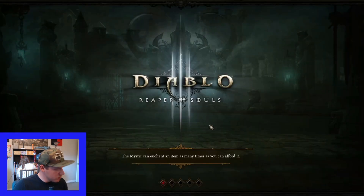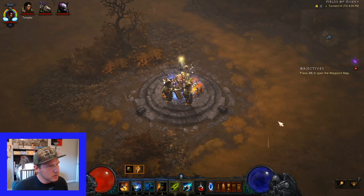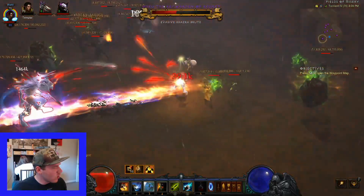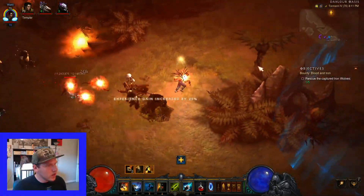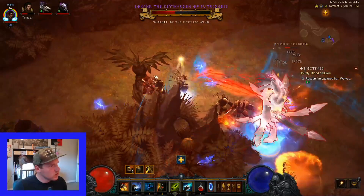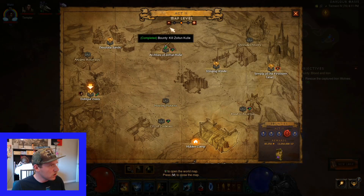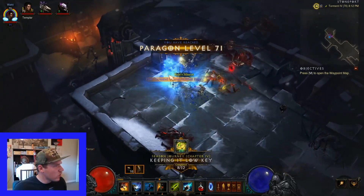Starting in Act 1 Fields of Misery. These unique enemies will be marked by purple arrows - put your cursor over it and it says their name. Just follow the purple arrow. Killing these guys has to be done on Torment 4 difficulty. Here he is - kill him the same way you've killed everyone else, quickly and easily. Pick up all his toys and head on to the next one in Act 3. And there we go - there's all four of them dead.